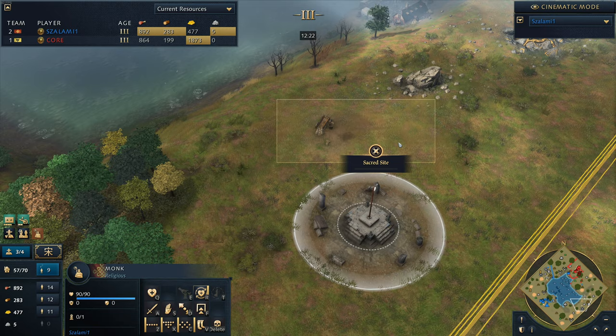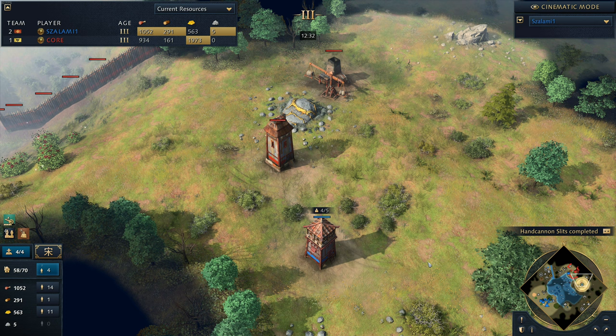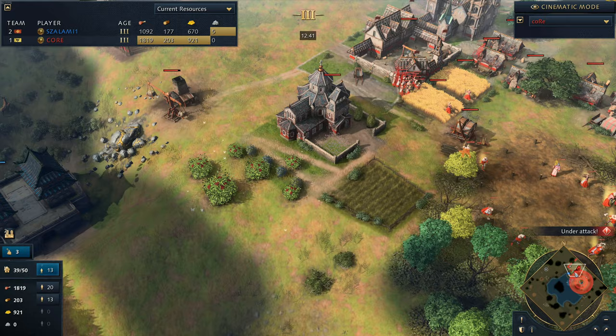He was intent on coming down to collect this relic, but the relic was gone - he's living in the past. Hand cannon slits are going to be coming through. And now making a second monk - probably a wise decision as well. It looks like he might be going for a sacred site victory potentially here, Salami. I love the way he's playing though - very, very safe, very far back.